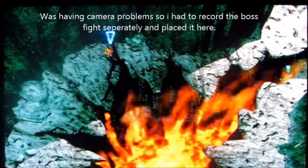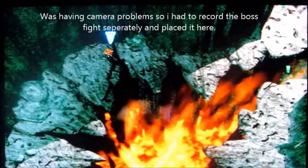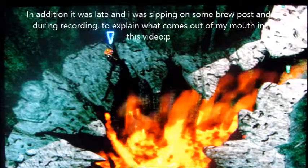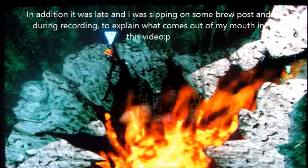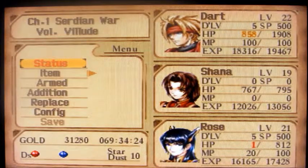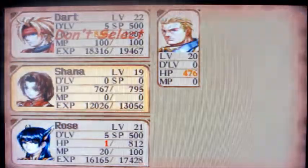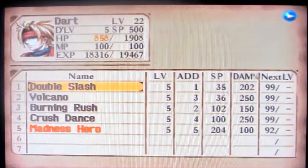Hey, what's going on y'all. We're back at part two of the Legend of Dragoon walkthrough. Last video we took down the virus and the firebird. Since then I've been grinding — I got about four levels total for everybody. Dart's at 22, Shana's at 19, Rose is 21, and Lavitz is 20.